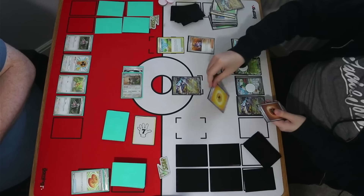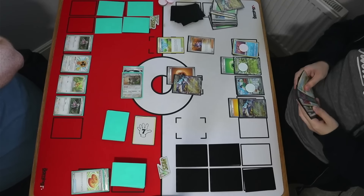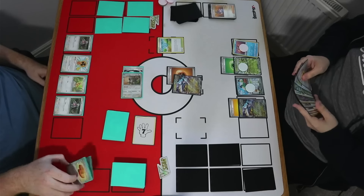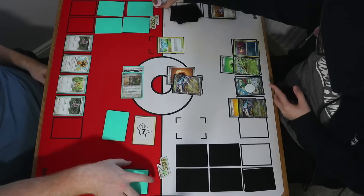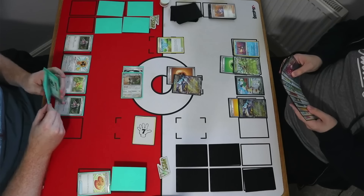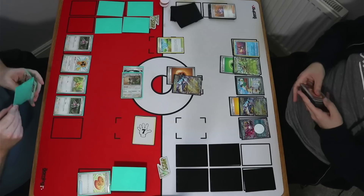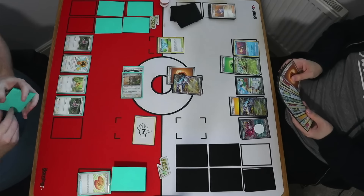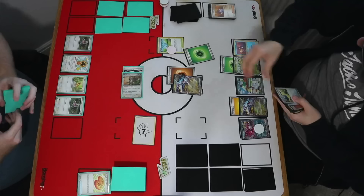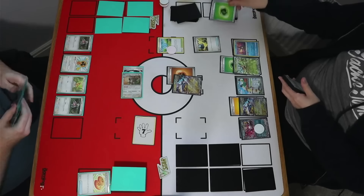Taking out this Slaking shouldn't be too difficult, but it's that awkward situation where Jack has to take another single prize KO and then he'll still be a number of KOs away, whereas I have a pretty easy 2-2-2. This should be one of the boasts of Slaking, especially with two single prize Slakings in the list — you can represent the single prize board quite nicely, and as long as you can get that chain of attacks, be in good shape.